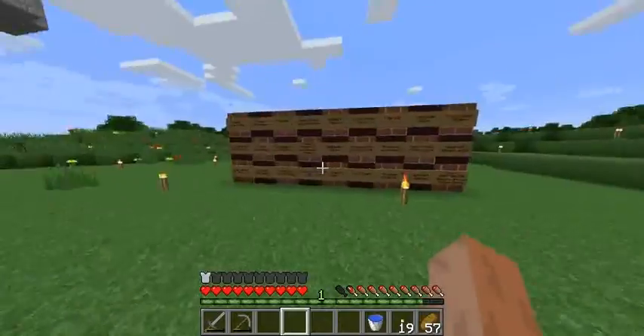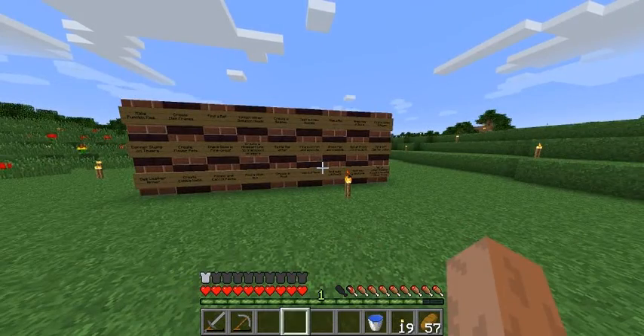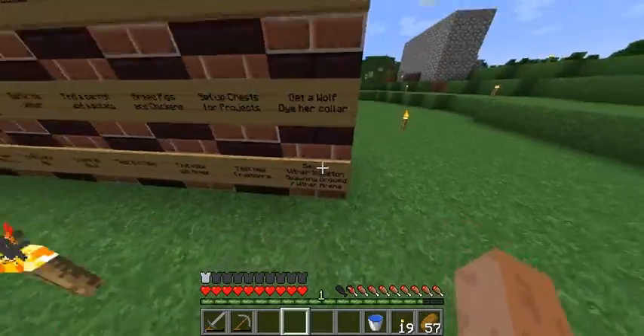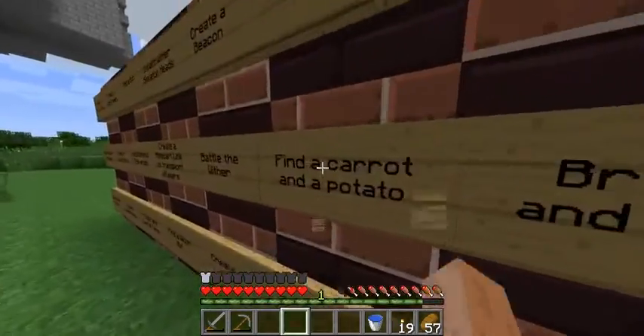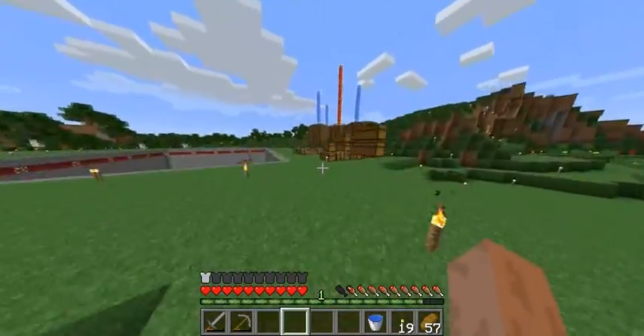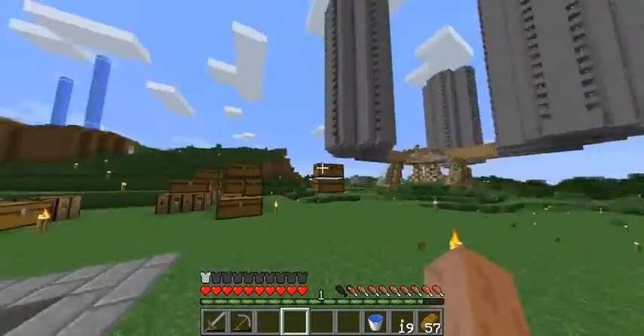There's a spawning ground — a nether fortress which is surrounded by lava with a large open space where you can get wither skeletons from, so you can get their heads, so you can get withers, so you can get beacons. And a wither arena where I'm going to fight the Wither, just an area, not here obviously.